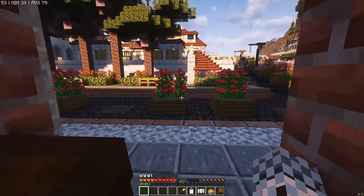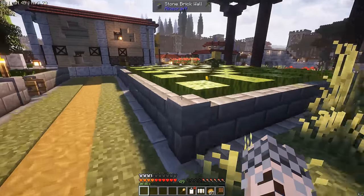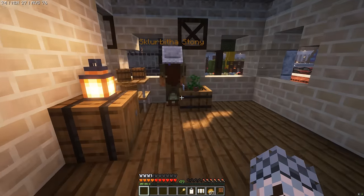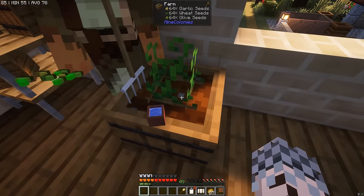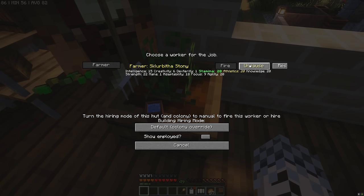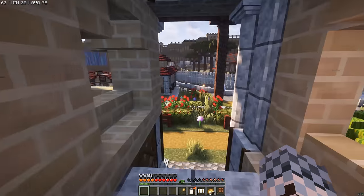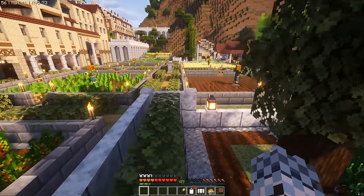We're going to have to do something to stop this from happening. We're going to head over to the farms right now and turn off some of their production. There's no setting to tell these guys to stop farming when the warehouse has a certain amount of food. So we're going to go in here and pause the worker. We'll go over to the other farm as well — Kanan Bigglesworthson — and make sure they're paused as well.